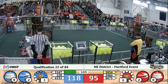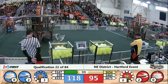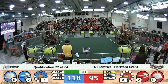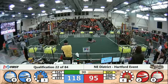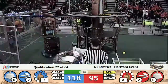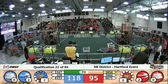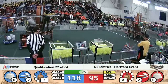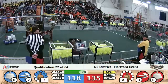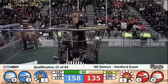Now two rotors for red — they're even on rotors. But that difference in autonomous makes for a 23-point deficit for the Red Alliance. 54 just puts a gear on the peg getting pulled up, going for that third rotor. Gus delivering a gear to the airship. Lots of gears being scored in place. Three rotors red, three rotors blue.